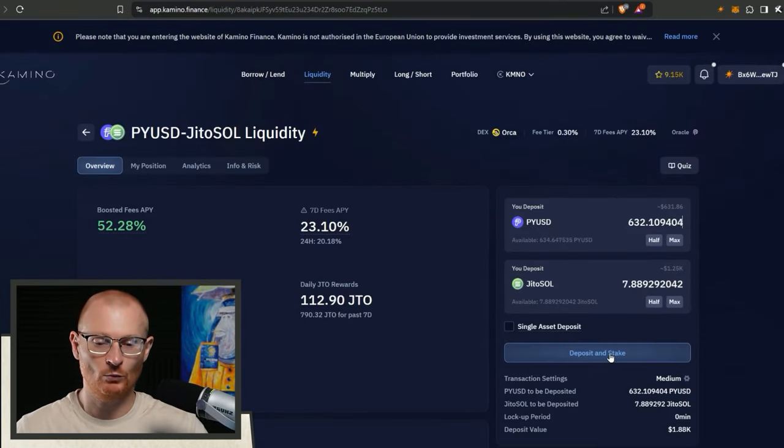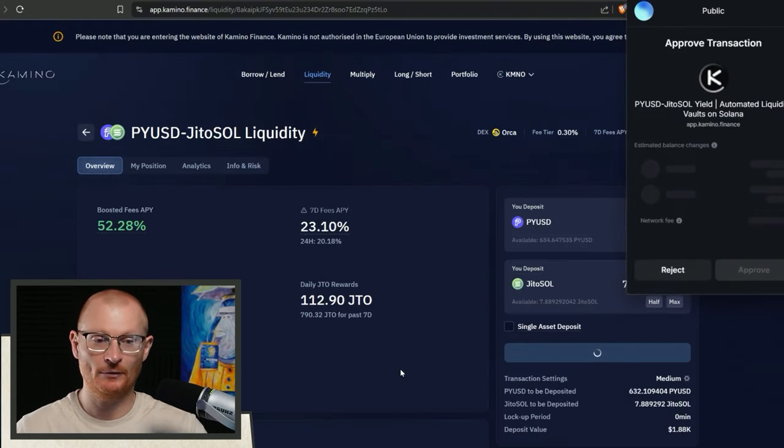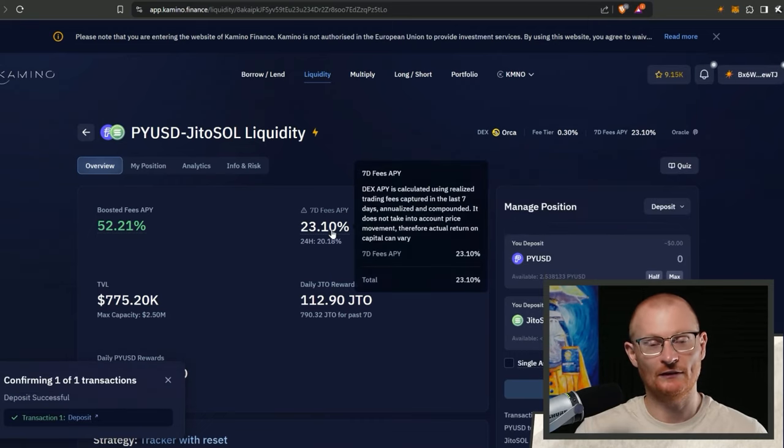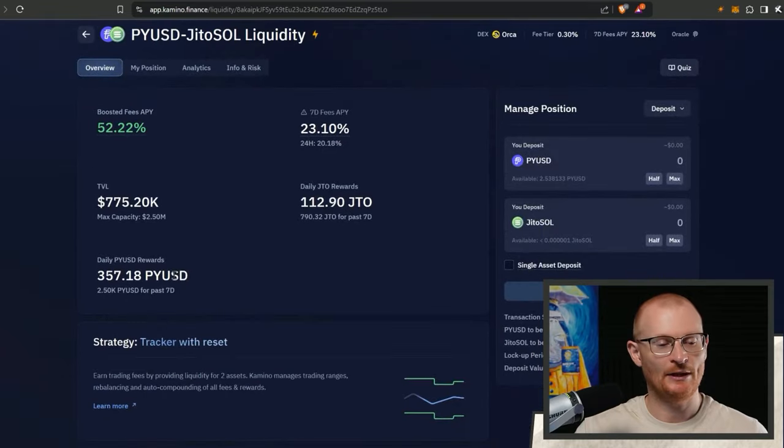We've got all this - we'll deposit and stake. I'm aware - read these of course. Complete the deposit and then approve. Now we're going to be starting to earn seven-day fees and also daily JTO rewards and daily pyUSD rewards. The goal of course is just to grow the portfolio. If SOL and Jito SOL start to move up in a decent pattern, I'm going to pull out the liquidity.